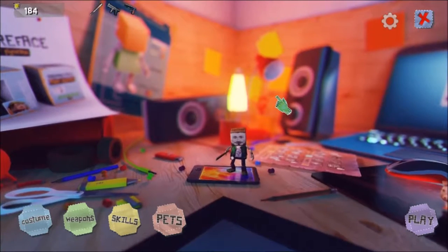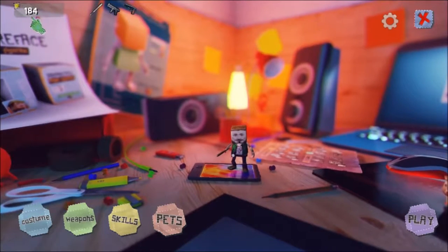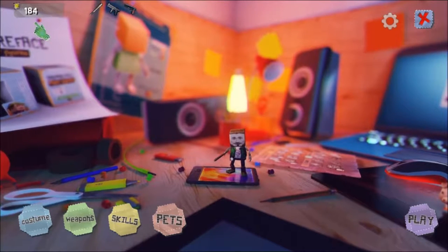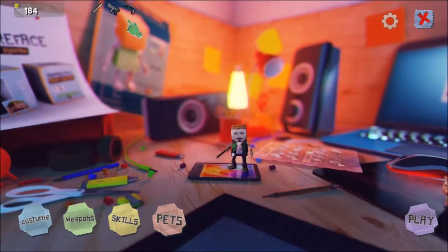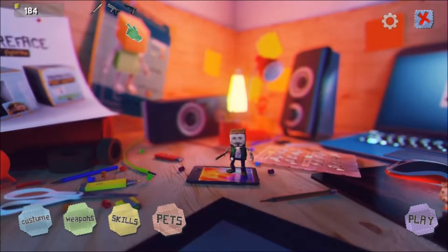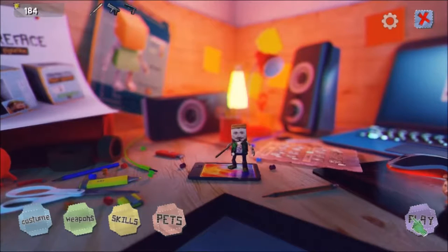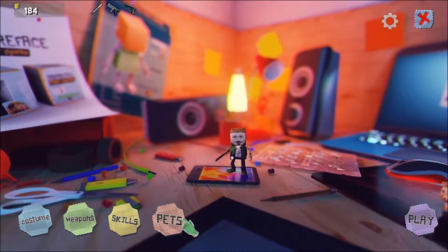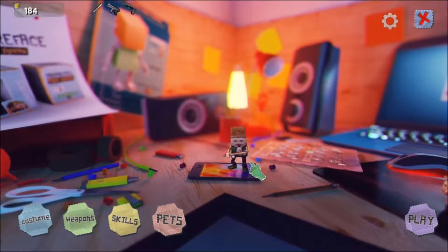So what are we looking at? Up in the top left corner we have our current coin count, which tells us how many coins we have and how many we've collected in the game. A quick inventory of guns we have equipped, our options menu, our exit the game option, play the game, our pets menu, skills menu, weapons menu, costume menu, and of course our main character.